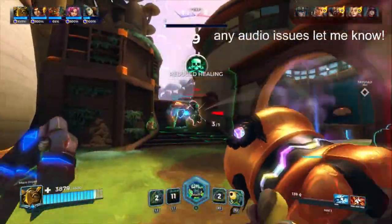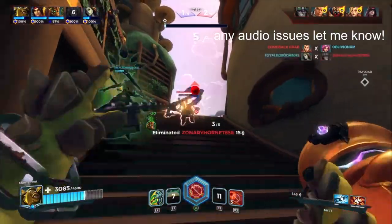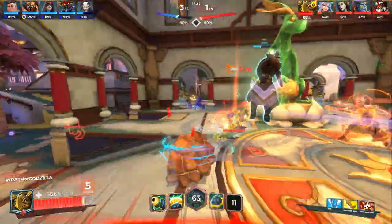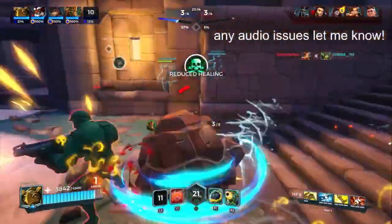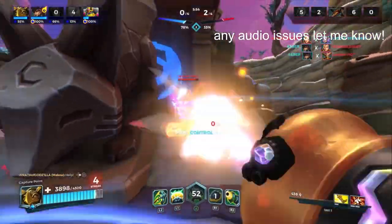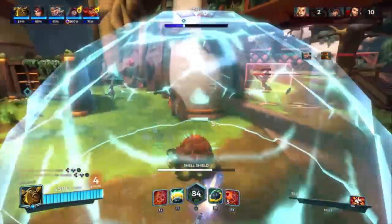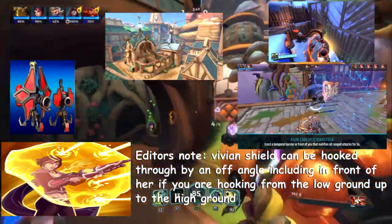The hook can also go through and cancel certain abilities such as Terminus Siphon, Andro Reversal, Raman Ashdash, Victor Alt, and even stunning the somewhat CC immune Yagorath for one second. The hook however cannot go through shields, deployables, Atlas wall, CC immune targets, or the map itself.